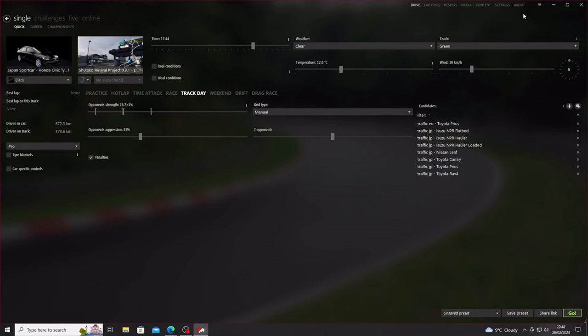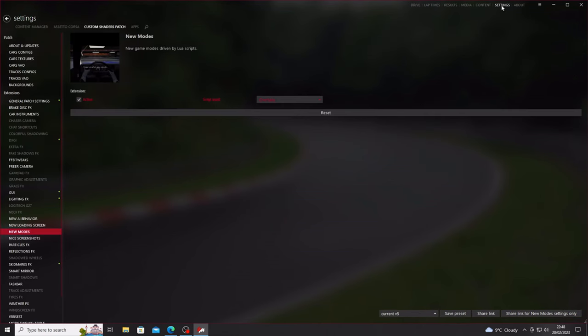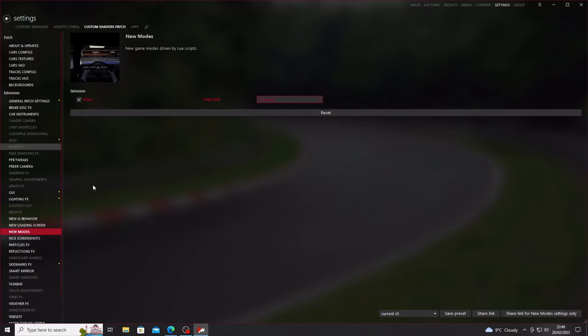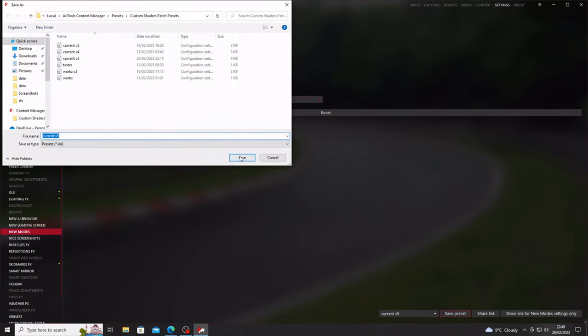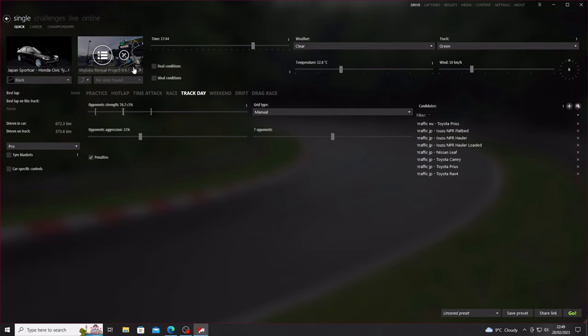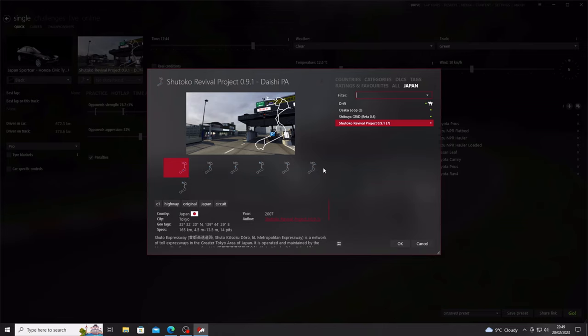Welcome back to the channel with some more Assetto Corsa content. If you've got Content Manager installed and you go to Settings, Custom Shaders Patch, and click into New Modes, you'll find the Overtake Mode. It's basically the NoHezi-style score system for overtaking and cutting up cars, and you don't have to be on a server — you can play it single-player on whatever map you like with traffic installed.